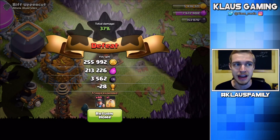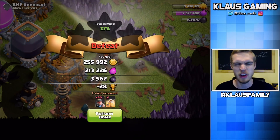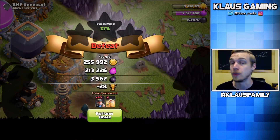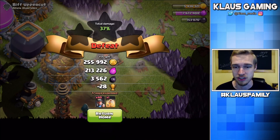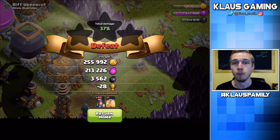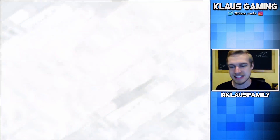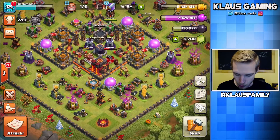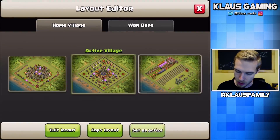That's what we get for attacking with only one spell. If I had a poison spell it would have been not so bad. Kind of a bummer, guys — that would have gone so much better with all my spells and heroes. But hey, we knew it was a gamble attacking without our stuff. We still got 3,500 Dark Elixir — that's great, and we've got more than we needed for the goal. So I guess at the end of the day, that's going to have to be okay. Let's hop over to our progress base.